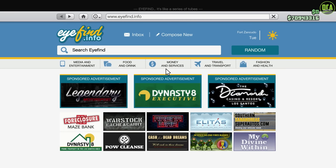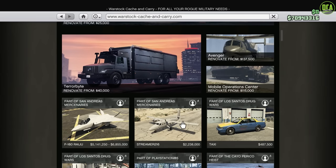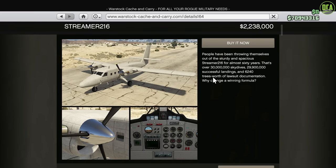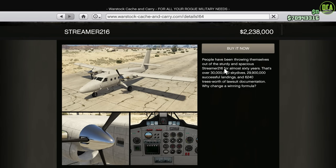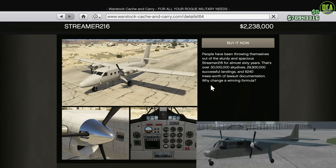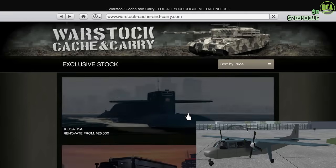What is up, Karanix? Welcome back to the San Andreas Mercenaries update. This video will be customizing the Streamer 216 — this prop plane right here. Pretty nice. I don't know if it's $2.2 million nice, but it's a pretty cool looking plane. You can see a pretty similar resemblance to the Beagle from San Andreas, so that's kind of cool.